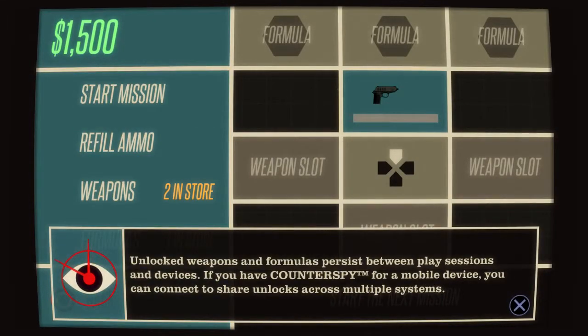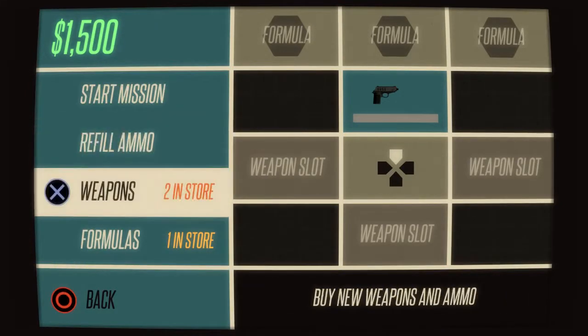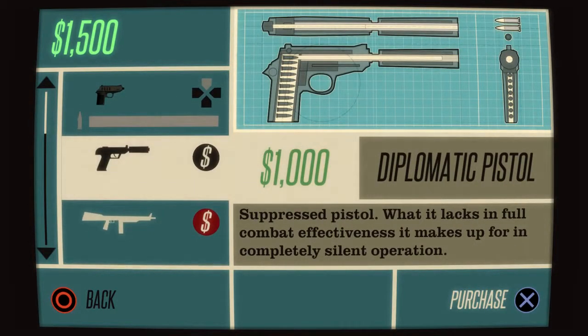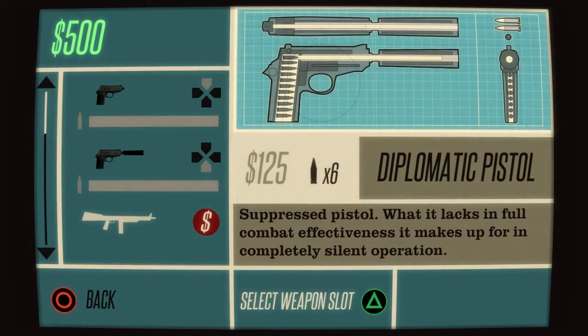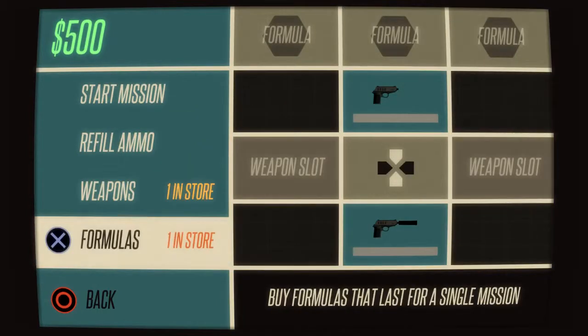Okay, here we go. You can see all the things — the weapon slots, and the formulas up top. You have to buy them each time. So we have two weapons available to buy at the moment. We have the diplomatic pistol, which I think I'm gonna buy, and put it in the bottom slot because I use that a lot. It's closer than whatever else there is.